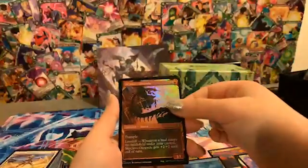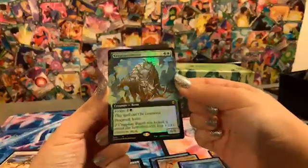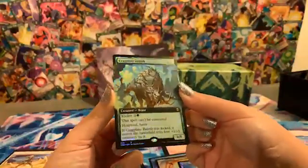A showcase centipede and a foil extended Cragplate Baloth — kind of a nifty little creature. He cannot be countered, has hexproof and haste, and if he's kicked he enters the battlefield with four +1/+1 counters on him, making him a 10/10.